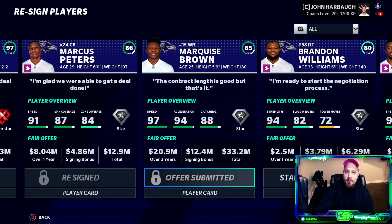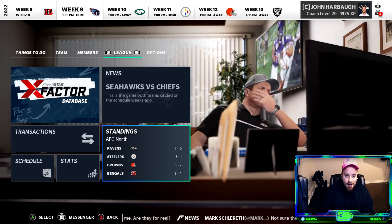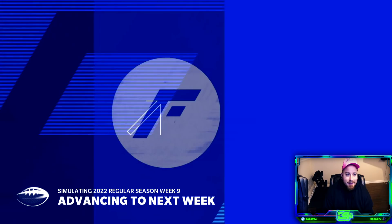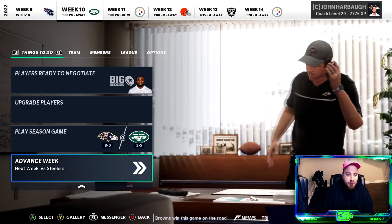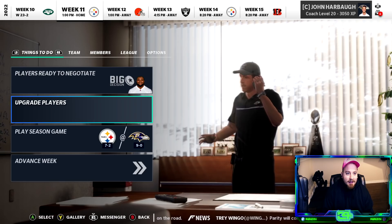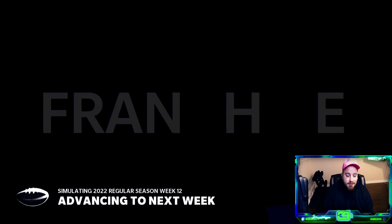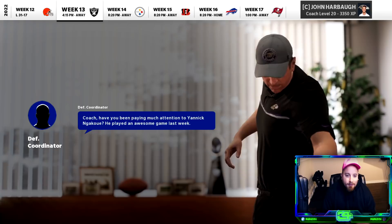Week eight we knock off the Bengals to go seven and oh. We're seven and oh with a couple soft weeks ahead. Week nine against the Titans — probably our loss, I'd guess. Nope! Week ten against the Jets — could this be a shocking loss? They only get a safety. Seven and two Steelers is a big game. Are we going to go 16 and oh? Eight and two Browns — there we go.